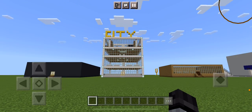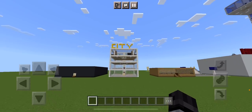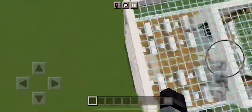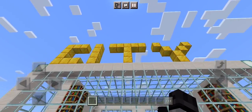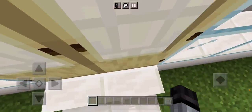Here's city hall — updated Minecraft Jump City city hall. Let's get into it. Here's the Gold City, it says 'city' on here. I love this building, it's one of my newer ones, probably my third or fourth newest building. I like this building quite a bit.